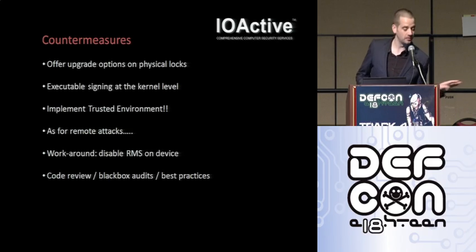Unfortunately, in Windows CE, implementing the trusted environment isn't as straightforward as it should be. Code has to be introduced into the build, and I think the option to implement a secure environment should be made a lot easier. But what can you do now to prevent the remote attack? Disable RMS. High chances are you're not using that functionality — disable it. And that can be done from the operator menu.